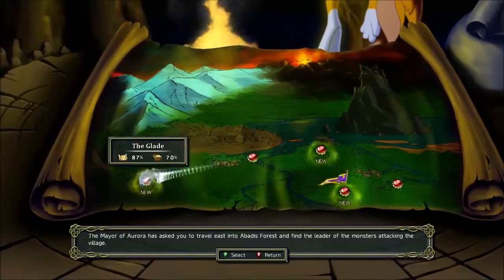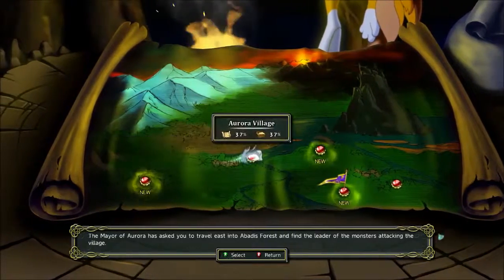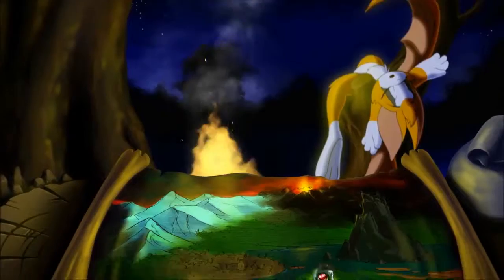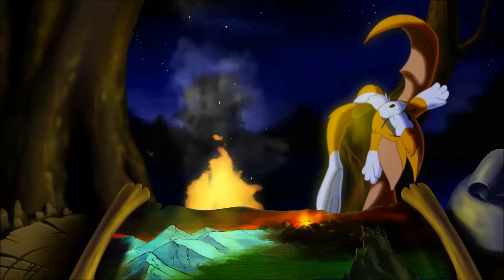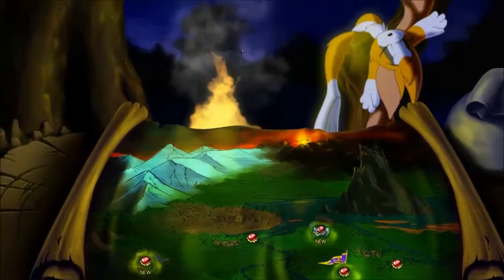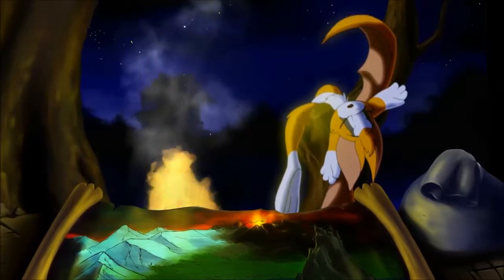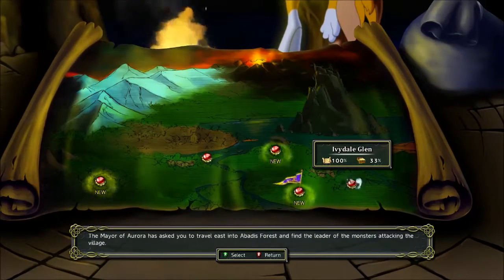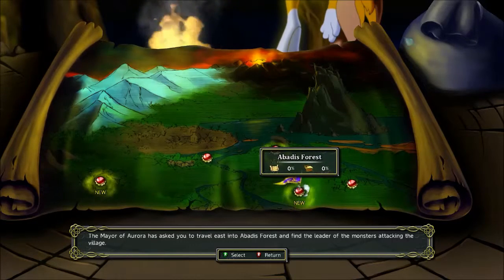Yeah, the blacksmith was in Archer's Pass — that's where we came from. Wait, there's Fidget in the background. Oh, you can look around! Look at that nice parallaxing. That's where we went for the laundry quest, and that's where the main quest is. So let's go to Archer's Pass.